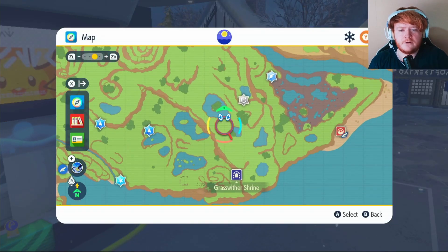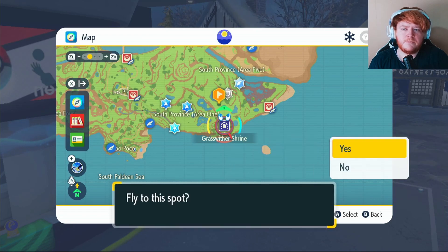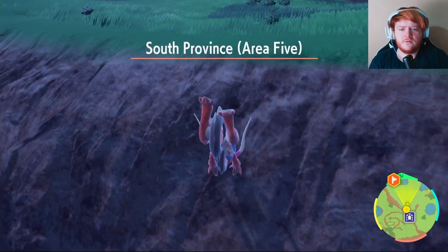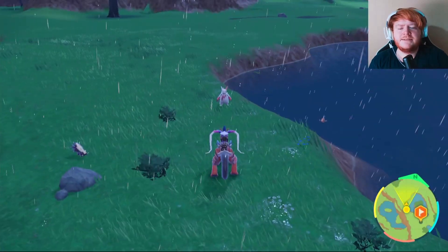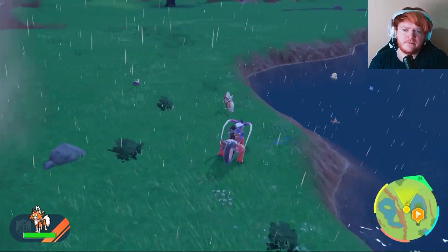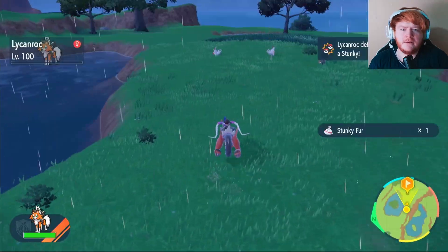To get your Zangoose, come to this spot on the map — fly over to the shrine and make your way up. When you get to the top of this cliff the Zangoose will start to spawn, so just keep your eyes out. Our Zangoose didn't show up after about five minutes so we made a sandwich to speed things up, then take your Zangoose out and get your Zangoose Claw.